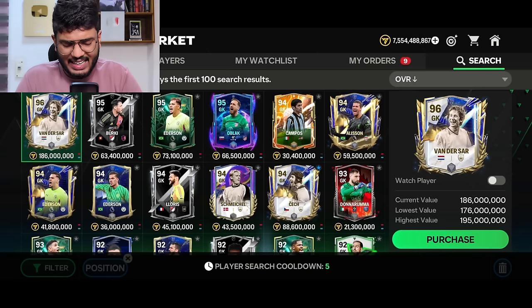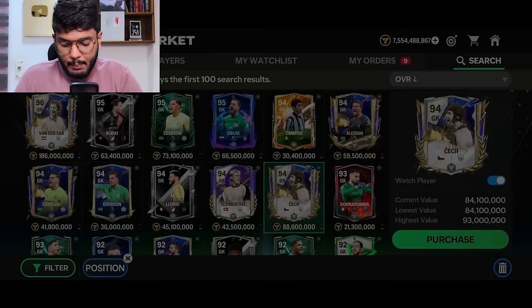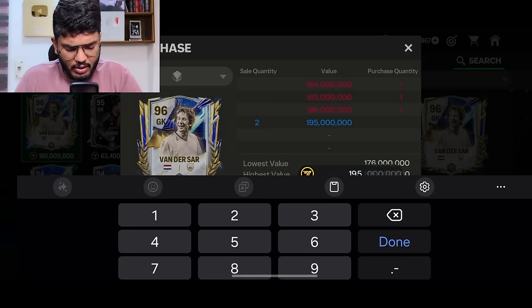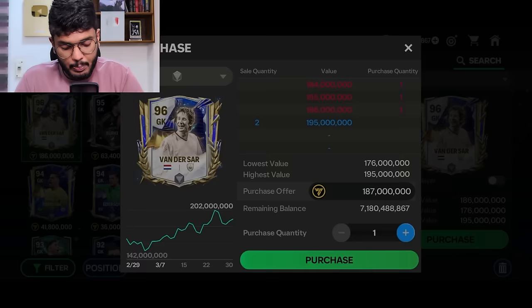Now let's start making the best possible icon team in FC Mobile. In the goalkeeper position we've got Edwin van der Sar, the highest rated goalkeeper icon. The next highest rated goalkeeper icon is Peter Cech, who is still very expensive for a 94-rated player. Anyway, let's go get van der Sar — I'm going to try getting him for 187 million coins. The van der Sar bid is done.